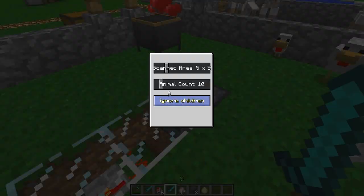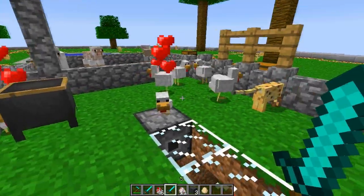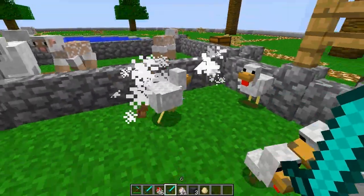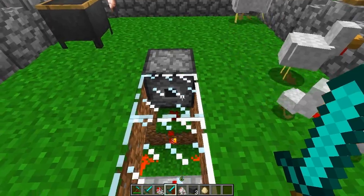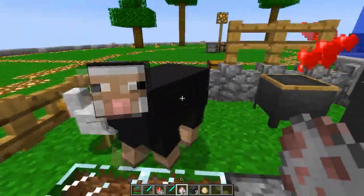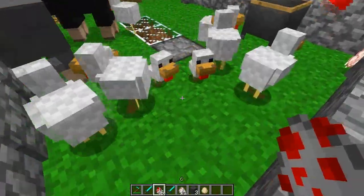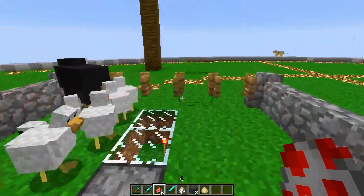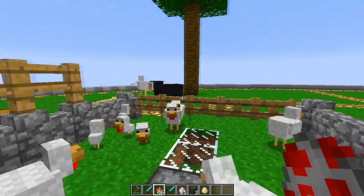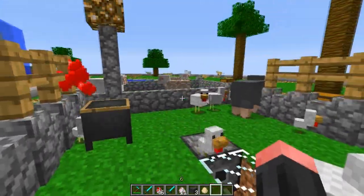If there are fewer than 10 animals it won't send out the signal. Right here I've got some chickens but there aren't 10 of them in this small area. Because there aren't 10, the gates here won't open. When I put more in — now there are 10 or more and the gates open until some animals leave. When a sheep is pushed out, it closes again. So you can create an automatic mob farm with this, which is pretty cool.